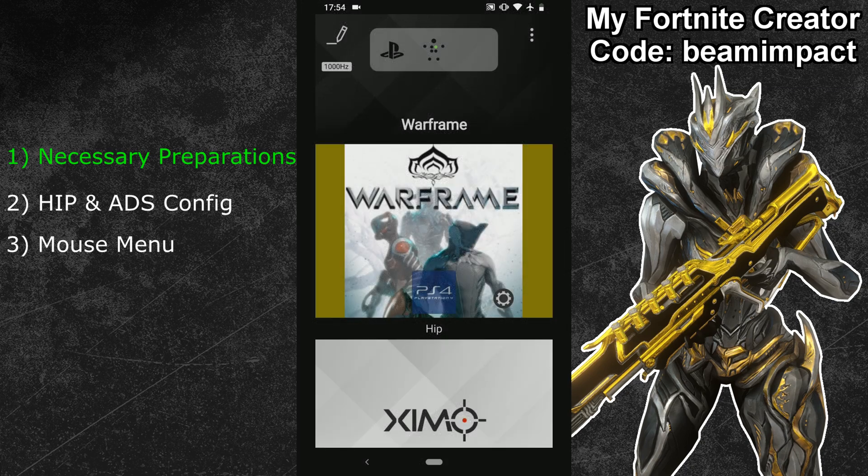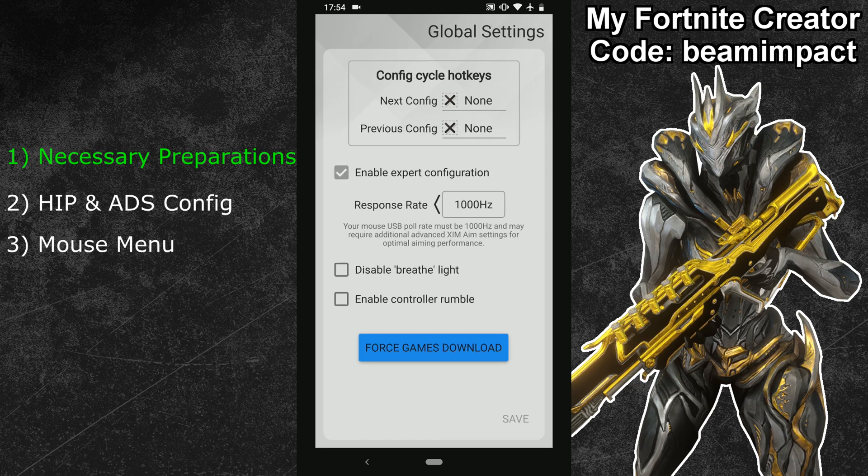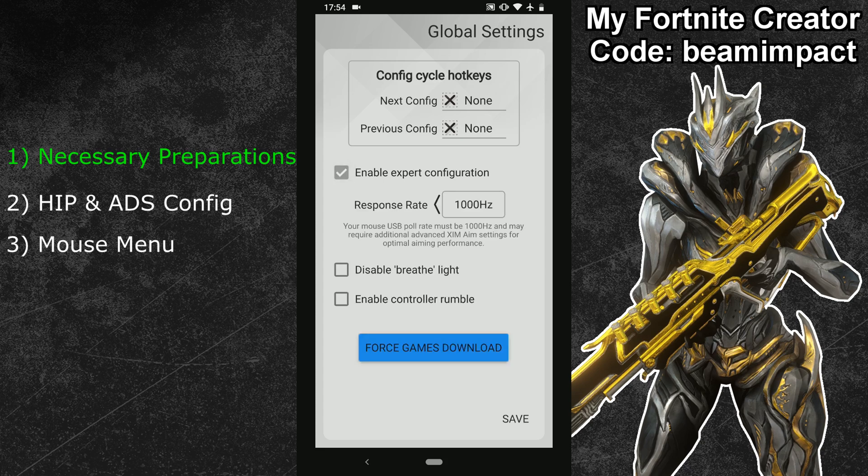Let's start with the first topic: the necessary preparation steps. The first step is to adjust your XSIM polling rate. Head into the global settings in the top right of your XSIM manager to find the polling rate settings. If you can't see those settings, tick the expert mode at the top. Usually 1000Hz or 500Hz are the best polling rate profiles — just pick the one your mouse runs better on. Note that not every mouse can send a true 1000Hz signal even if it claims to support it.